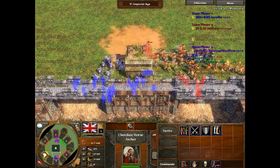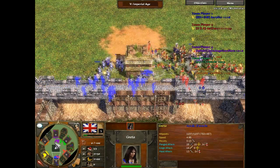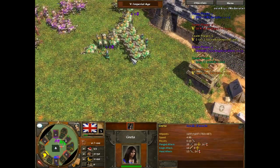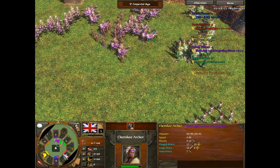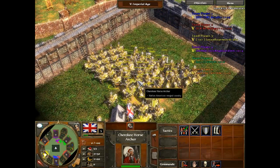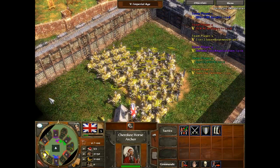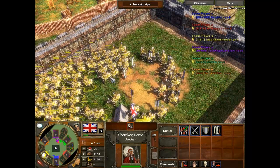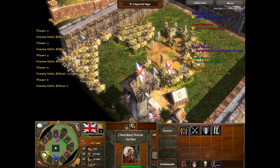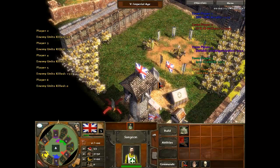Red is getting slaughtered and he's still trying to attack the building. Blue is using Grenadiers which have 1,200 hit points, and I think the horses have like 400 hit points, so automatically we're just going to get slaughtered. I'm still checking to see if I can upgrade yet and I can't. I think this might be the point where I decide I'm just going to build a massive army and try to get to the next age, because I can't sit in this age and let them get too far ahead.